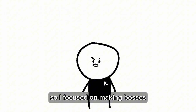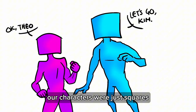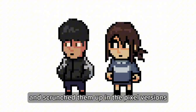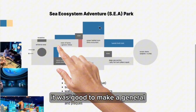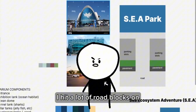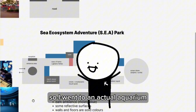One of my pet peeves about RPGs is the random encounters and grinding. I didn't want that in my game, so I focused on making bosses that the couple would go up against, making all the fights be 2 against 1. For a long time our characters were just squares, so I designed our couple and scraped them up in their pixel versions. I made some art for the little things like the status effects and the consumable items, and got to working on the environment. It was good to make a general map of the entire aquarium and split it up into its different exhibits.